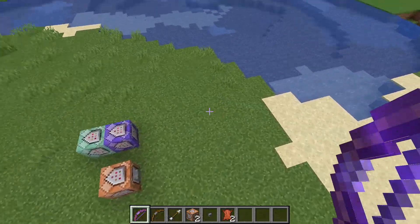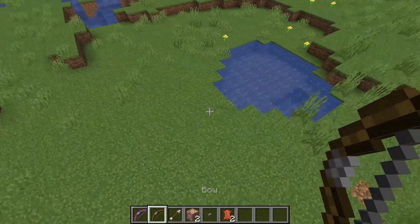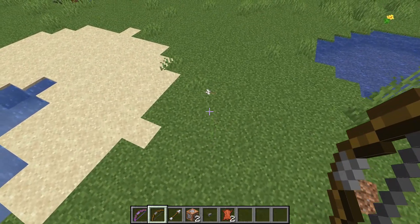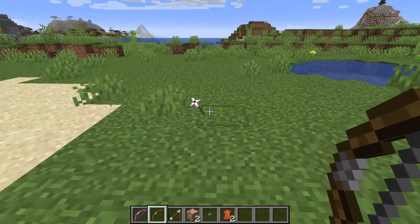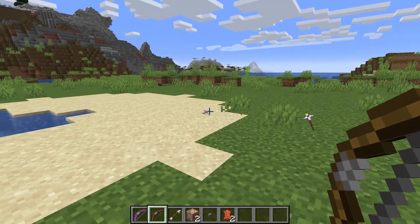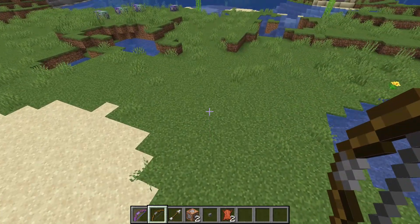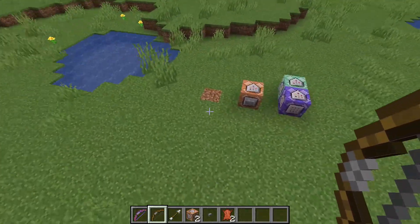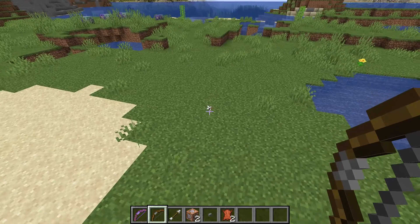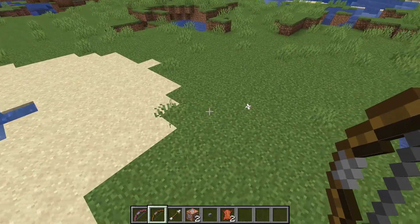I'm going to show you how I separated the two bows out. In order to get this system to work we need to track if an arrow is in the ground, which we can do with command blocks. Each arrow you fire in the Minecraft world has a data tag that tells the game if it's in a block or the ground. The system works by detecting that, then summoning a TNT explosion at the arrow's location, and then removing the arrow.